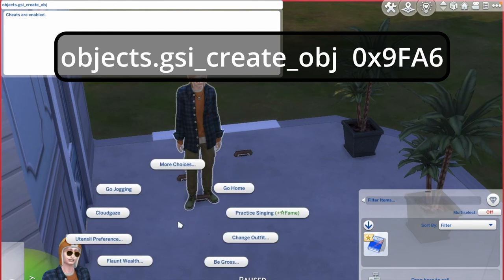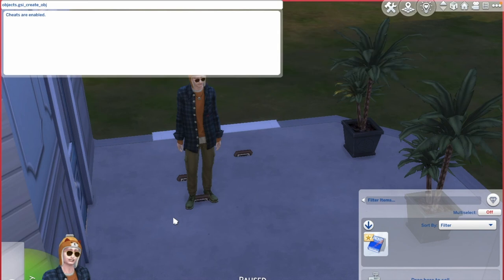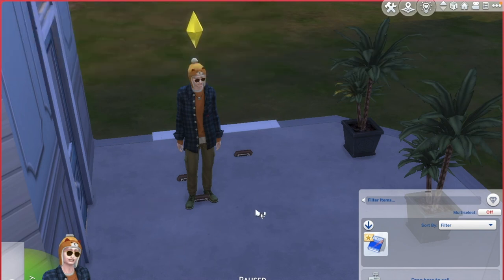To close the cheat bar you press Ctrl+Shift+C. This is all for today. I'm going to leave more of the spawning cheats in the description below, so please check if there are any issues. Please comment below. Just letting you know this will only work if the mod is working, so please get the mod.